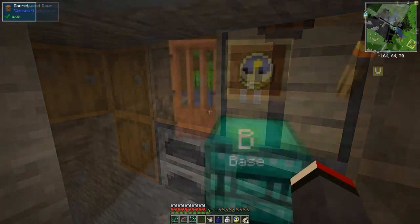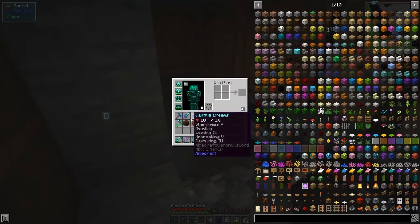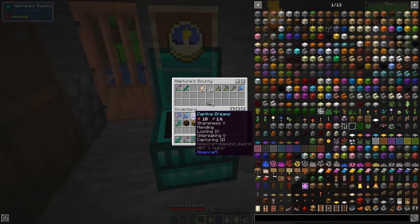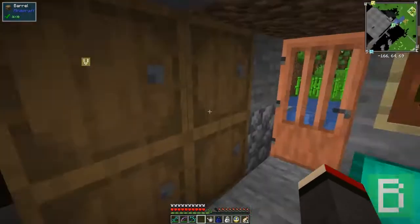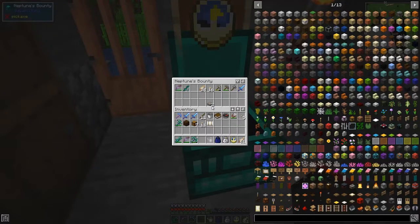Most of my inventory is now cleared out - good. There was also a duplication bug I discovered by accident. In this chest I've got two Captive Dream swords because I put one in here, and I think it was to do with a trade with a traveling trader. He basically gave me what looked like five diamond armors - the same horse we found last time - and when I did it something happened and I got a duplicate of everything.